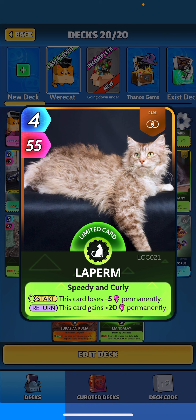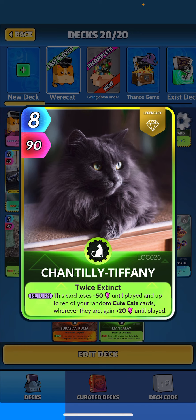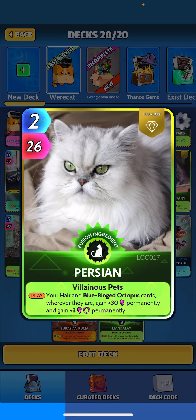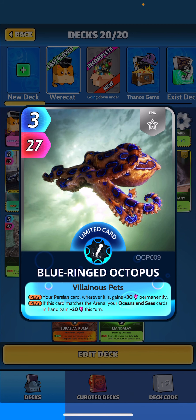To round out the deck, we have our cute cats. Laperm is kind of better than I expected — that nice plus 20 perm, this card gets pretty big. Tiffany — when returned, this card loses 50 until played, and up to 10 random cute cats get plus 20 until played, so that feels nice. Pixie Bob — if you've played five or more cute cats, your cute cats wherever they are get 18 on the round. Persians gonna get the plus 30 buff on Blue Ring Octopus and gain three perm. Blue Ring Octopus buffs Persian 30.